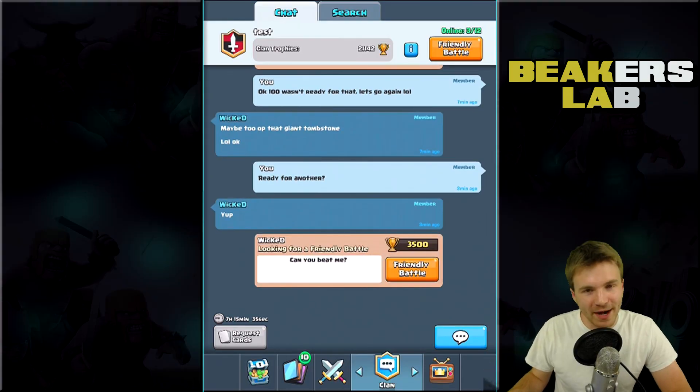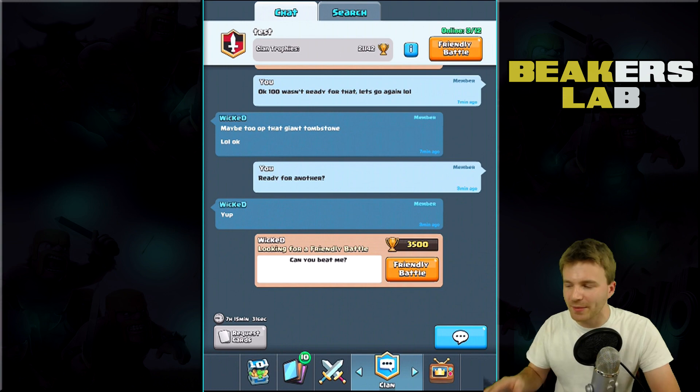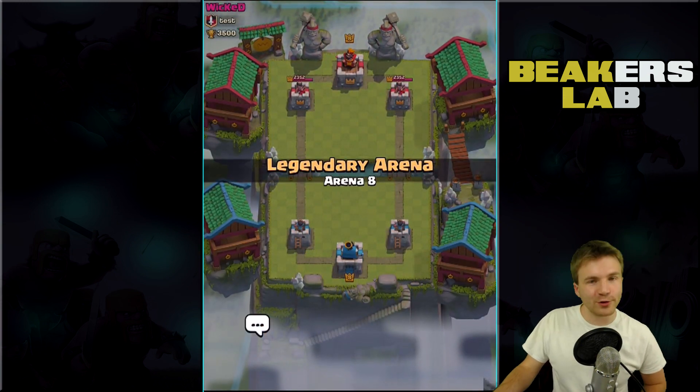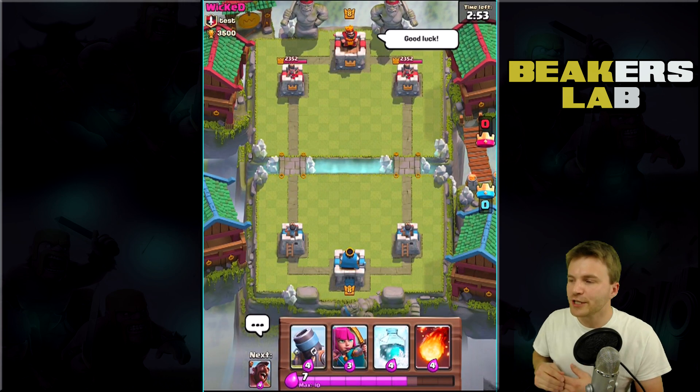Hey, what's up buddies, welcome back, my name is Beaker. We're gonna check out some Clash Royale today, looking at some new items coming to the game. Let's do a friendly battle with our friend here — homies at 3500 trophies. We're both level eight so it should be a pretty even match.